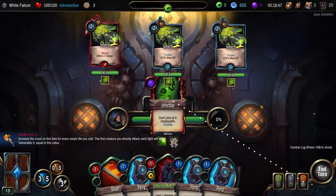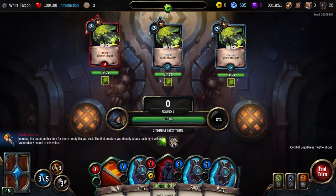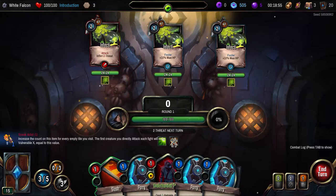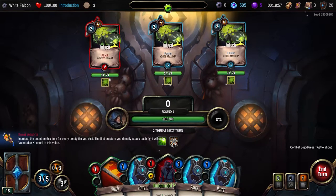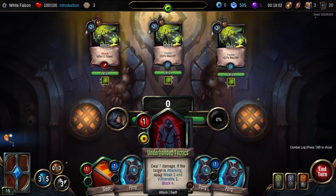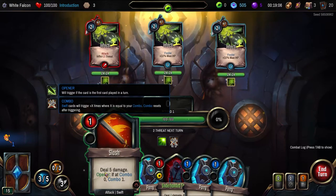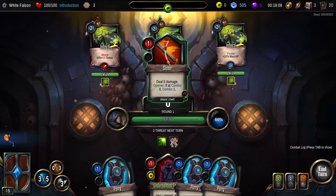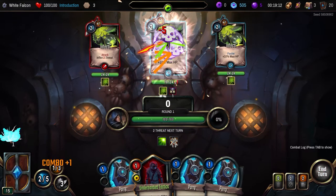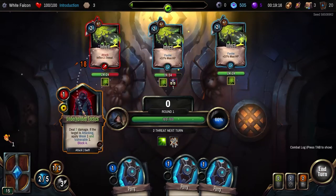The infestation. Sneak artist — increase the count on this item for every empty tile you visit. The first creature you directly attack each fight will suffer vulnerable X equals value. We can get a combo point. Let's take out this guy — the threat seems easier to deal with than these other things. This will deal a decent amount of damage — 22.